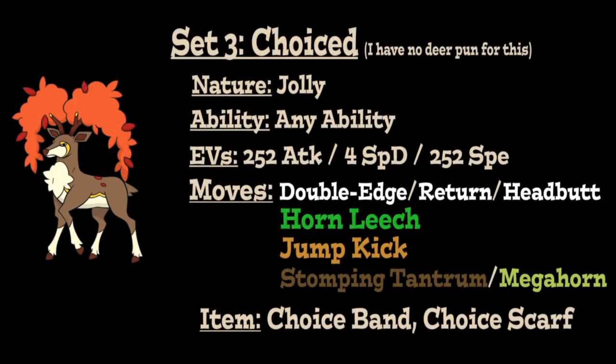For the third moveset, we're running a Choice set for Sawsbuck. Again, Jolly Nature, any ability, and the same EV spread, but this time the item is either a Choice Band — locking us into a move while increasing physical Attack — or a Choice Scarf to lock us into a move while increasing Speed. For the moves, Double-Edge, Return, and Headbutt are our main Normal-type STAB options; Horn Leech is our Grass-type STAB; Jump Kick fills the third slot as a powerful Fighting-type move; and either Stomping Tantrum or Megahorn goes in the last slot for additional type coverage.